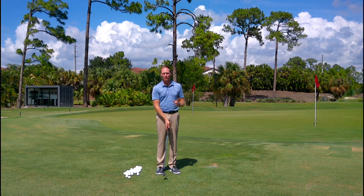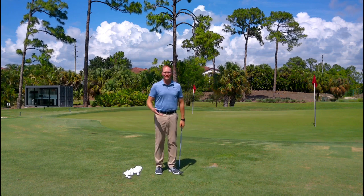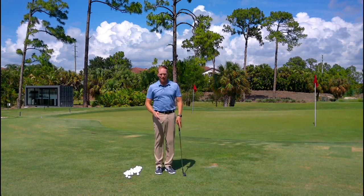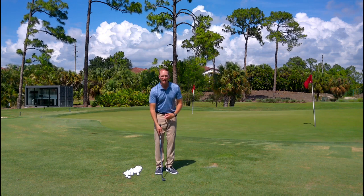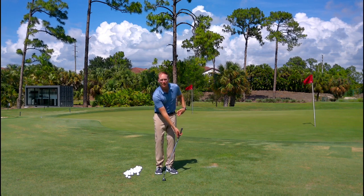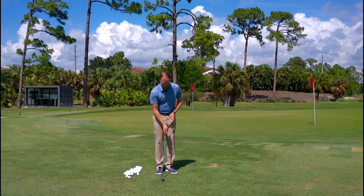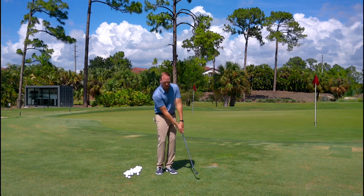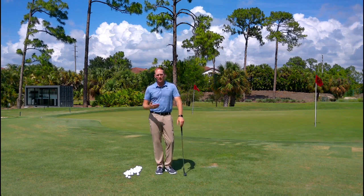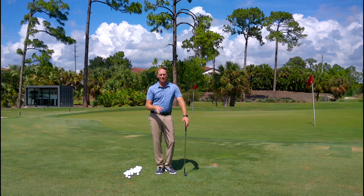This is the first place I see people go wrong when it comes to chipping or pitching. They come to me with the handle leaned way forward saying, 'I can't chip, I don't know what's going wrong.' The fix I like to use: I don't want to see the butt end of the club behind your belt buckle, and I don't want to see it left of your left hip. A good general rule — I've got a belt loop just on the inside of my left hip, and I'm going to point the butt end of the club to that. That gives you the proper amount of forward shaft lean.